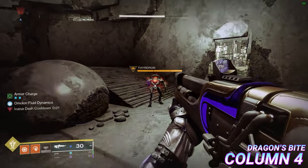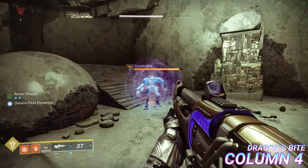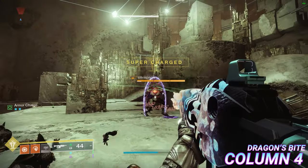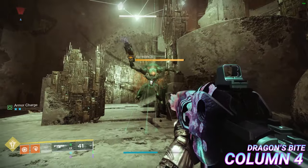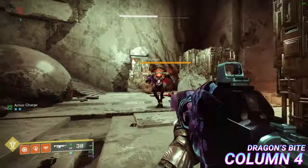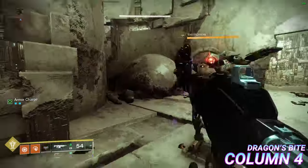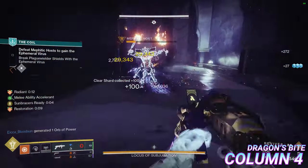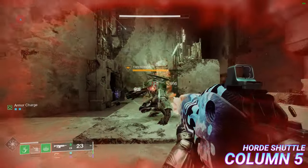Dragon's Bite: upon breaking a combatant's shield with a stasis or strand weapon, there is a chance that the combatant will become frozen if broken by a stasis weapon, or suspended if broken by a strand weapon. The chance appears quite low — during one test the minotaur's shield had to be broken 7 times before it proc'd. Wearing seasonal armor increases this chance, but the exact value is currently unknown.